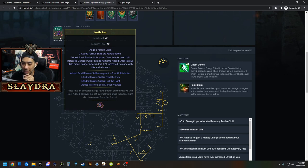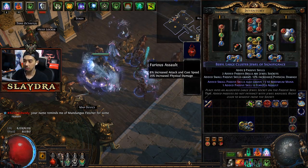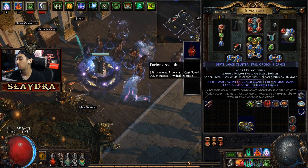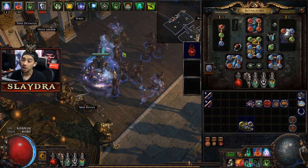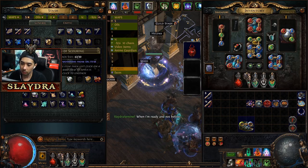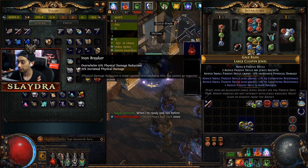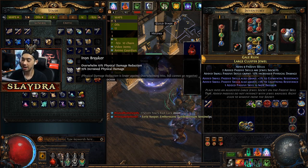Here's a cluster jewel with passives: Feed the Fury, Fuel the Fight, Martial Prowess. You can Google what those do — search PoE Wiki for the passive name. You get cluster jewels from doing Delirium mechanics, but also as drops as you progress. They're very powerful. For example, this one says 'added passive skill is Furious Assault.' What's interesting is it activates a skill that's not on your normal skill tree — it's kind of a secret skill. You can also alch it to reroll, giving you different skills like Iron Breaker.